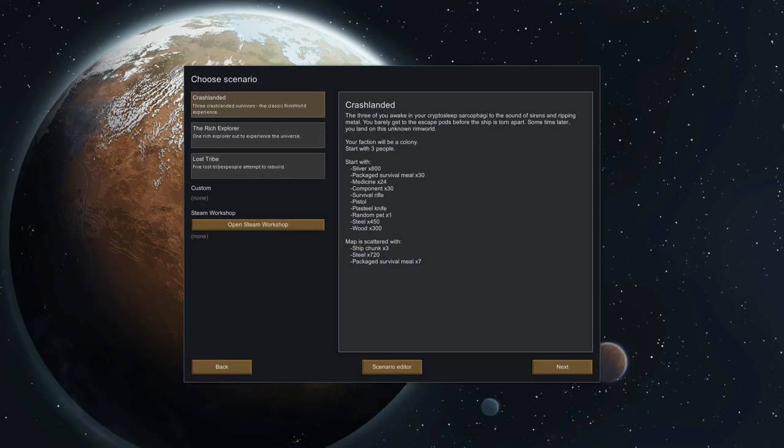We're going to start a new colony, and there are a couple of different ways to do it. It also has Steam Workshop support so you can integrate mods and stuff like that. There are a few different ways you can play the game. We're going to play on default — crash-landed, three crash-landed survivors, the classic RimWorld experience. You can also have one rich explorer or five relatively poor explorers, and they all start with different degrees of ingredients and crafting materials. The maps are different as well.